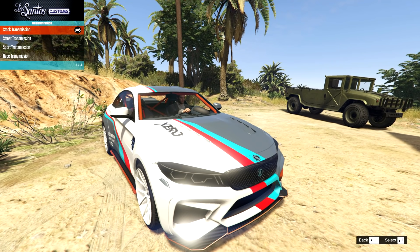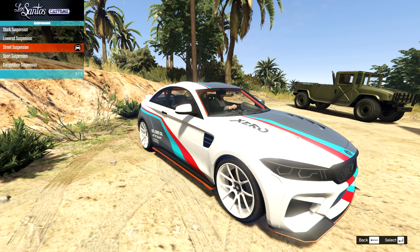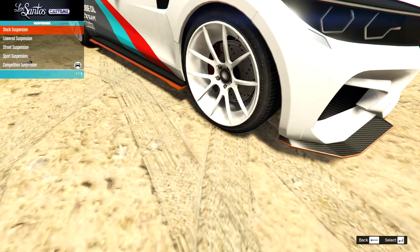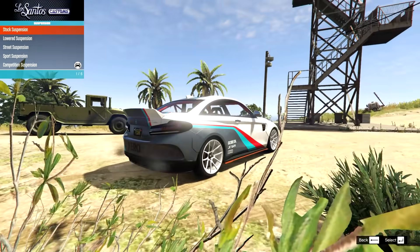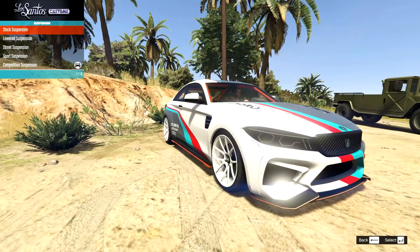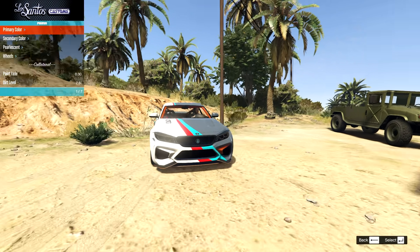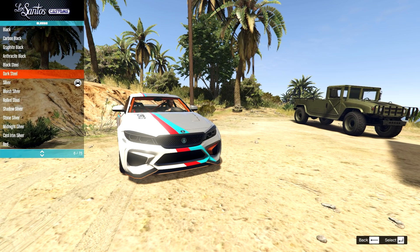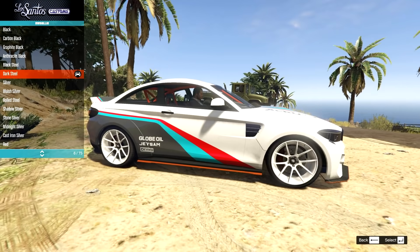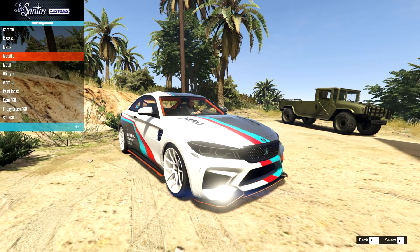Then we can upgrade brakes, transmission, engine, and suspension. Looking at the suspension drop — it does slam it with a bit of camber, but nothing too crazy. That's definitely livable; I might tweak it with V-Stance in a second. On the paints, going through the different colours, I think that dark steel actually works best. Maybe a metallic version just to make it a little shinier — I think that goes really nicely with the rest of it.